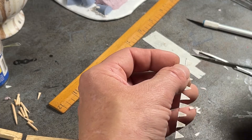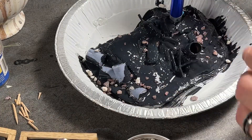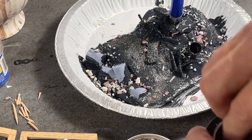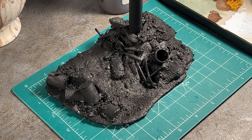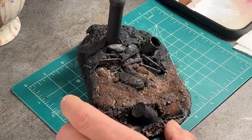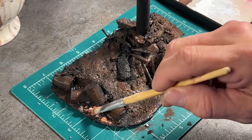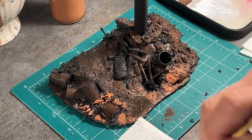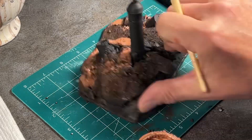With all my construction and prep done, it was time to prime the base with a glue, paint, and Mod Podge mix, along with some small texture of rocks and basing sand from Nightmare Landscapes. Once primed and dried and ready for paints, I overbrushed with a dark brown before adding texture paints from Nightmare Landscapes. The paint not only added yet more texture, but also some color variation to the base.